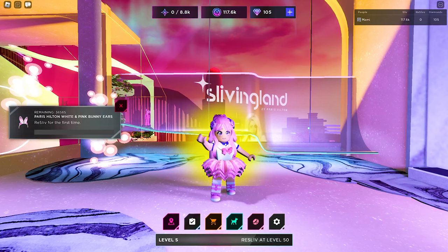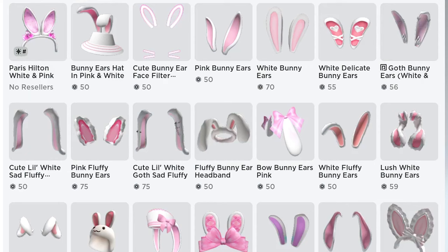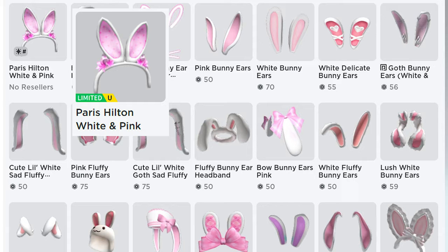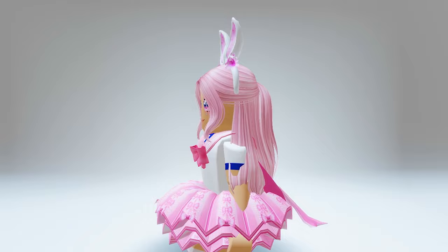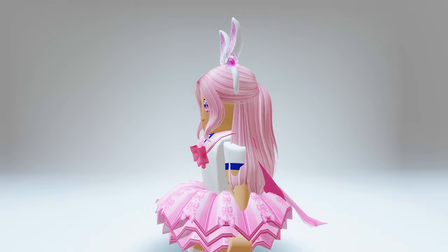Let's go check the item for now. If lucky, you will get these Paris Hilton white and pink bunny ears for your hat accessory. This is how it looks like. OMG! I think this is super cute and looks perfect on me. What do you think?